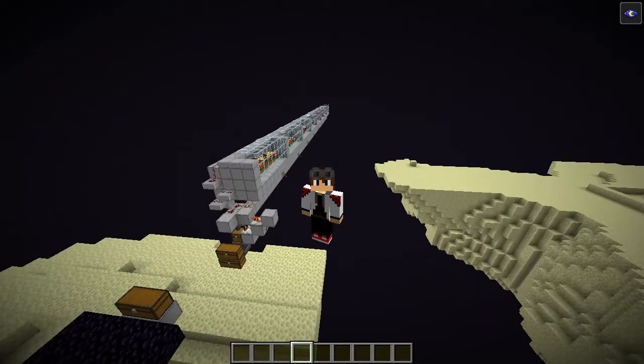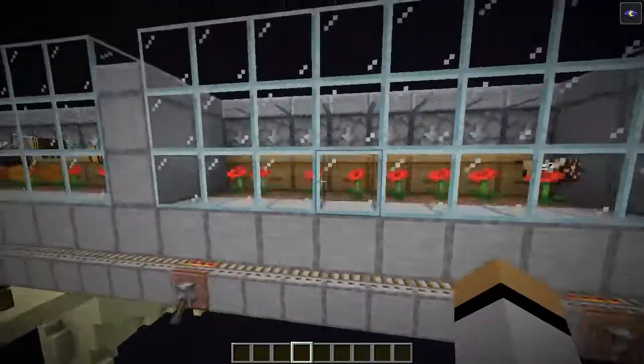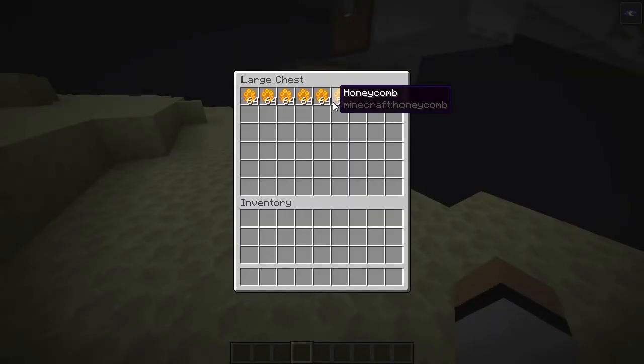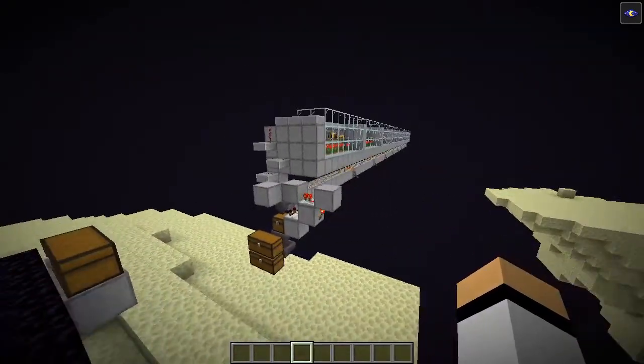Hello everyone and welcome to another Headstone tutorial. Today I'm gonna show you guys how to build this honeycomb farm. I left this running for about 10 minutes and we got pretty much six stacks, which means in one hour we would get around 36 stacks of honeycomb or nine stacks of honeycomb blocks. I'm gonna leave a list of materials in the description and also a world download so you guys can check this in person.